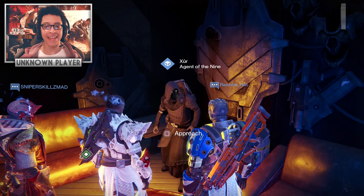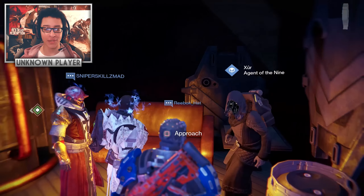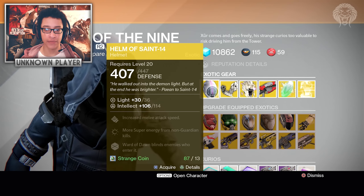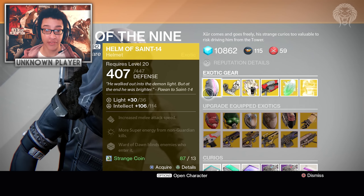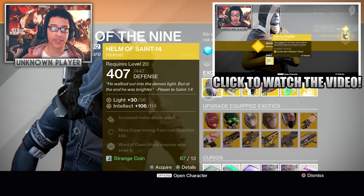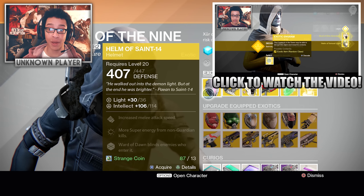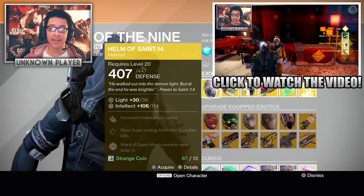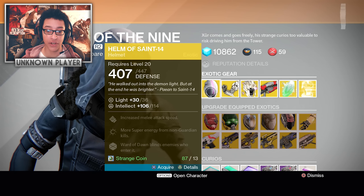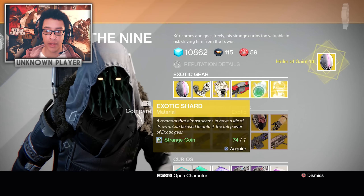What's going on guys, Unknown Player here. Today we are going to be opening some exotic engrams. Xur is back in the tower — take a look at his inventory, he's got some pretty cool stuff. This helmet, as you guys might remember from my previous video where I opened seven exotic engrams, I was after the Helm of Saint-14. It's an amazing Titan helmet and I want this thing so bad, so I'm so glad that Xur is actually selling it. I'm going to pick that up right now.